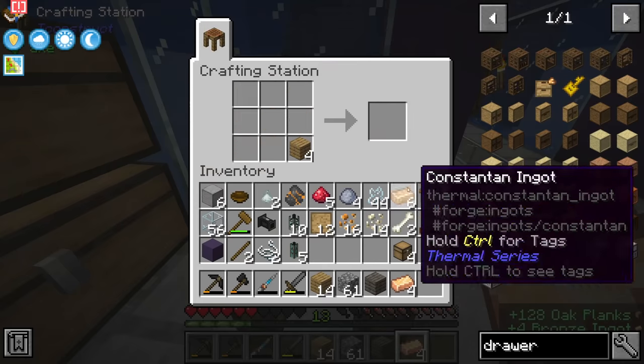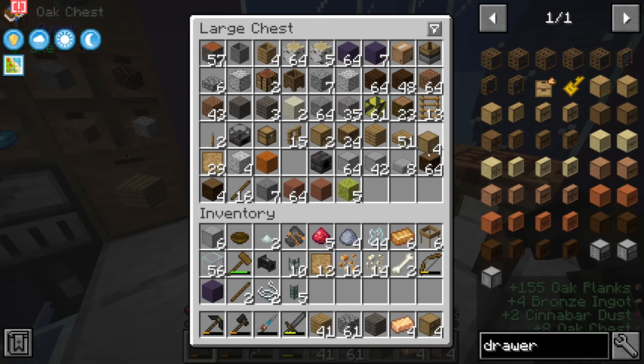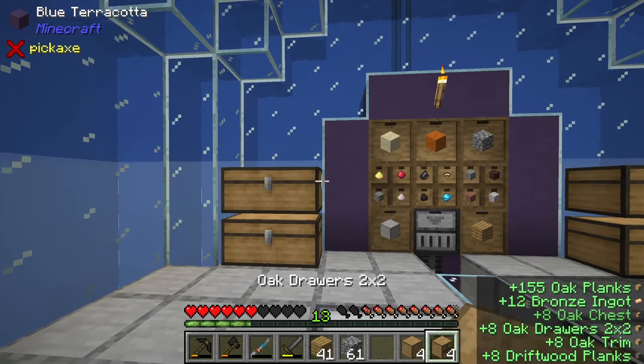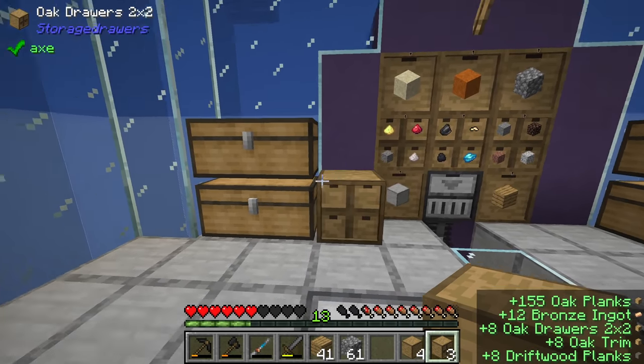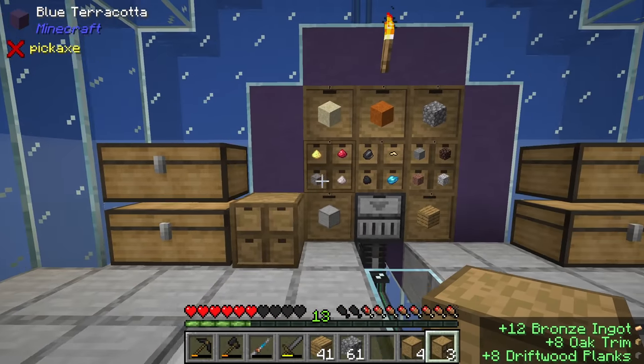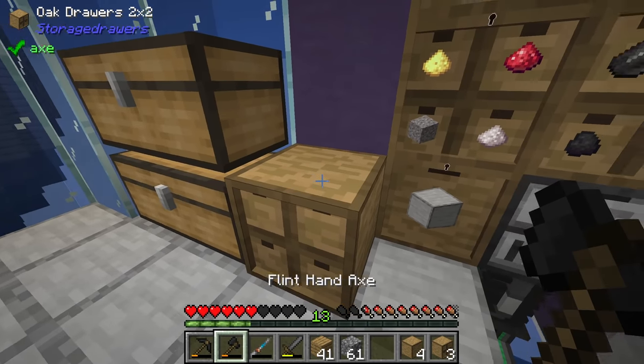Things are arriving, getting crafted, sent down - and look at this! The pipe system is super janky but it works. Everything is going where it's supposed to go, all resources are being generated. Now all we need to do to finish this up is grab a two-by-two drawer and set it up. This is where the trim comes in useful - going forward we want to start filling up this area with storage drawers.